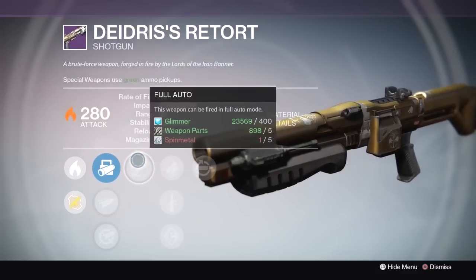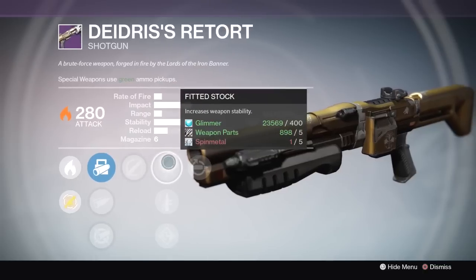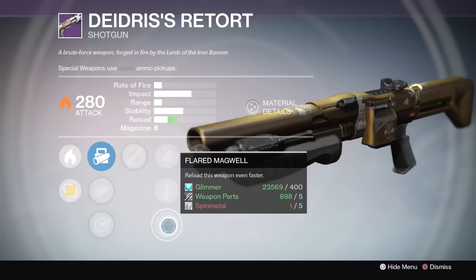For the first main perk we have Full Auto — this weapon can be fired in full auto mode. Then in the next column we have Fitted Stock — Increased Weapon Stability — Quick Draw — this weapon can be drawn unbelievably fast — and Flared Magwell — reload this weapon even faster.